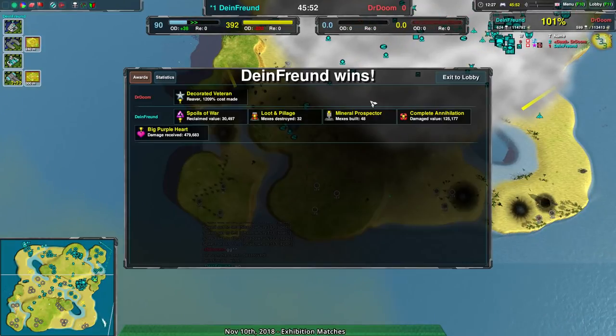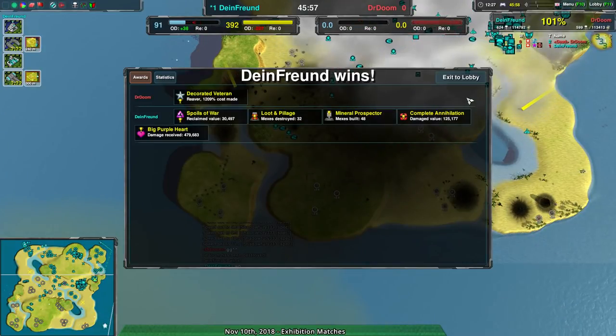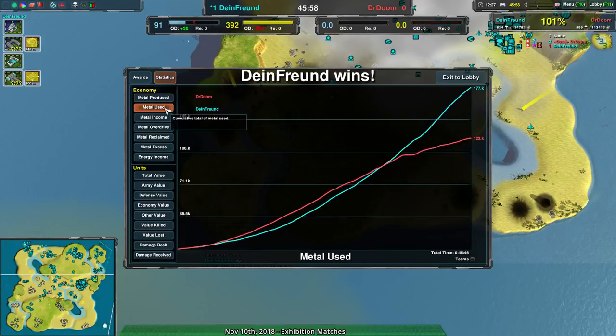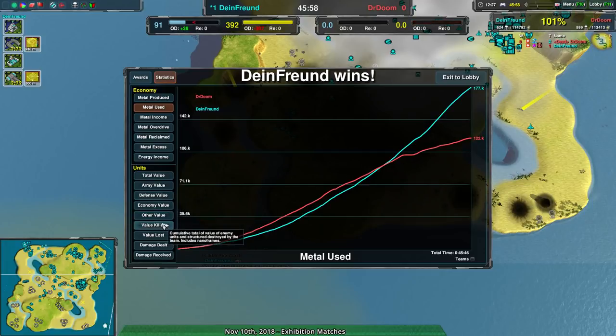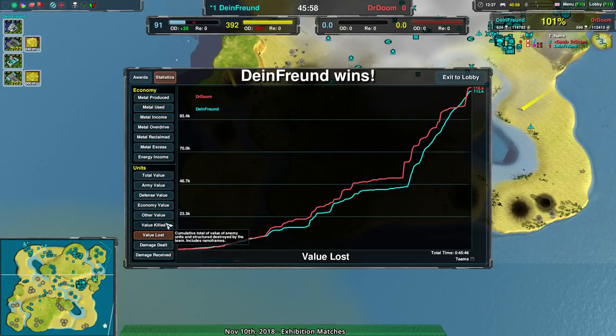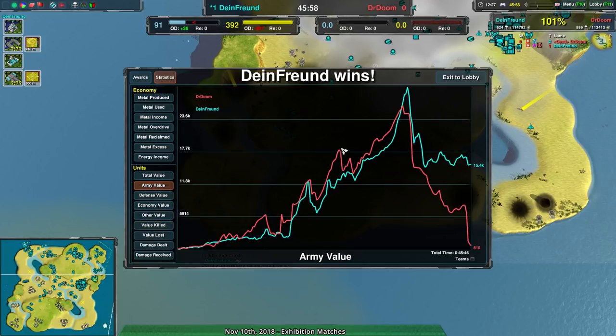There it is. Doctor Doom had such a massive economic advantage early on — metal used was huge, value killed was not. It was always efficiency. Doctor Doom had a massive army advantage up until the last quarter of the game, the last 10 minutes. Prior to that they were doing well, they just kept losing armies to daggers, but even then still had a massive army. In the future: try to be a bit more careful with the Glaives, micro them a bit better — that's mainly it.